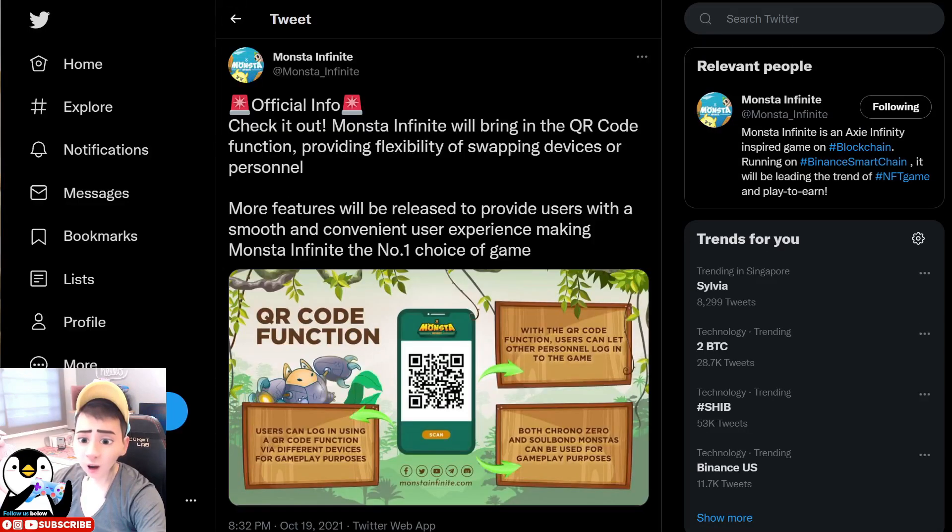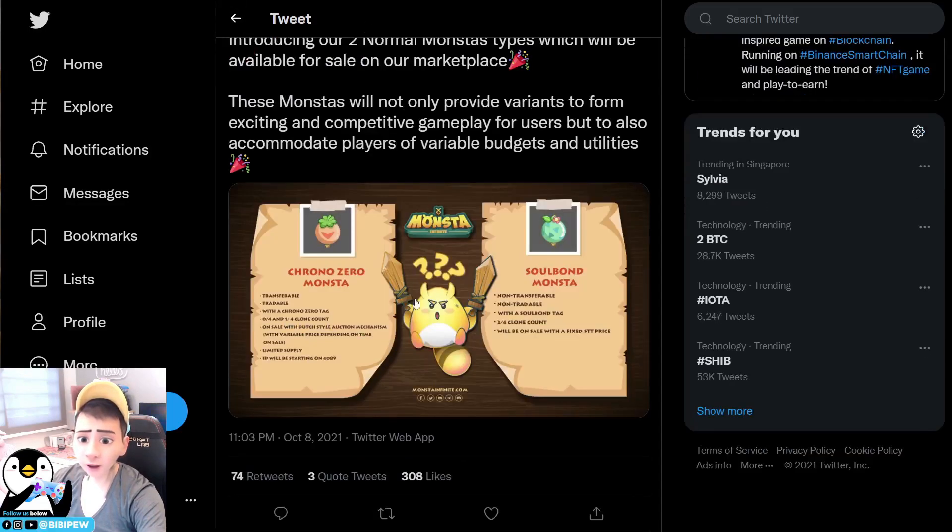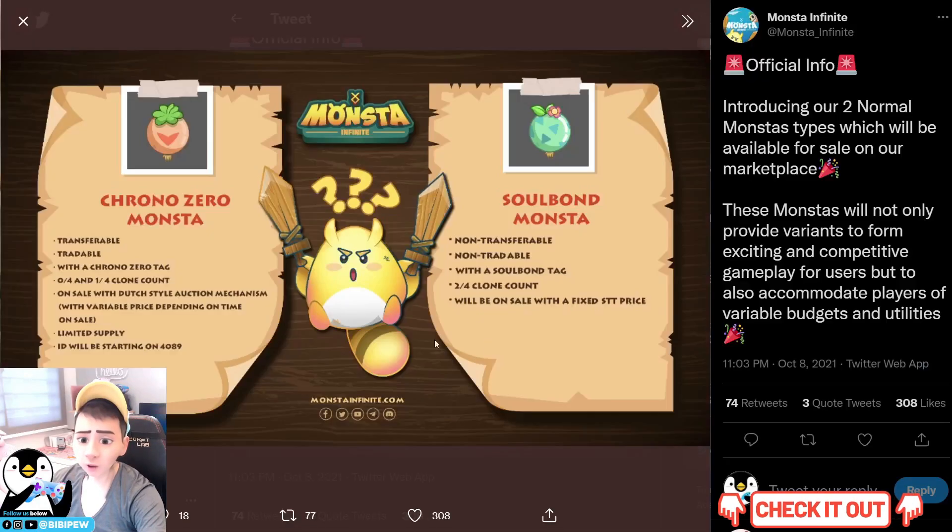What is the difference between the Trono Zero and the Soulbound? The Trono Zero is transferable and also tradable with a Trono Zero tag, and the clone count is either 0/4 or 1/4. It will be on sale with a Dutch-style auction mechanism where the price varies depending on the time of sale.